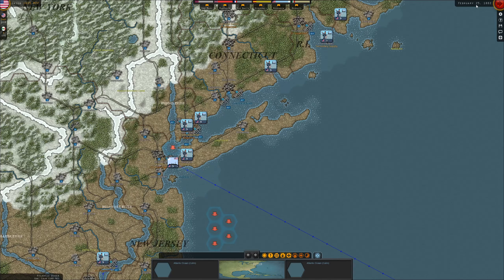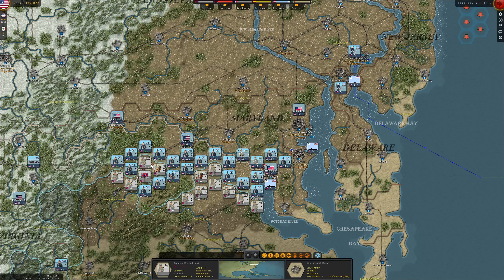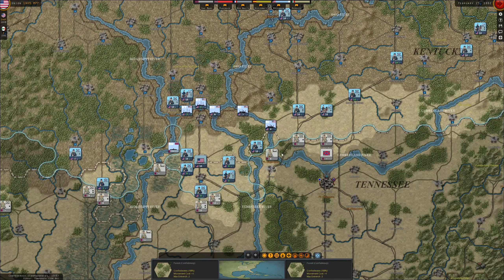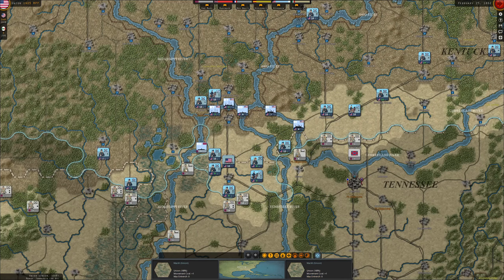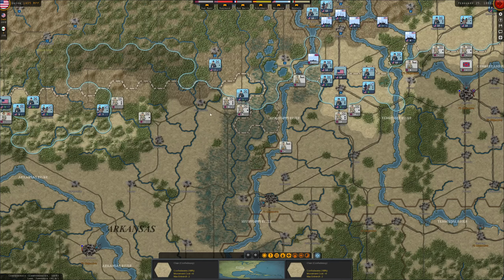We're at February 25th. There's snow visible up here, so the situation isn't really favoring attacks. However, it looks like we can put further pressure on Beauregard. Winchester doesn't really work well for shortening the line — it seems quite hard. No further enemy moves in Kentucky. It's really good that we have cavalry here for surveillance and reconnaissance.